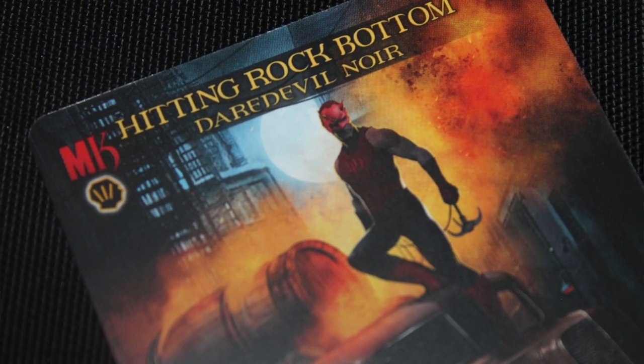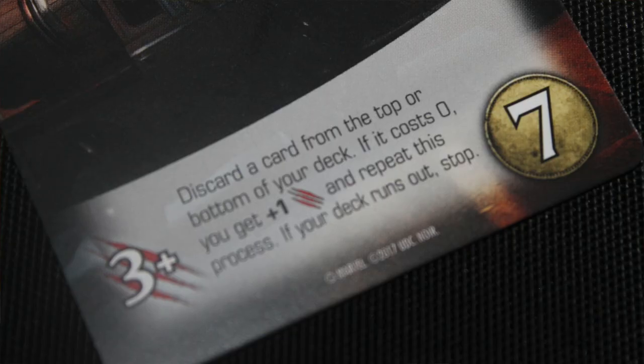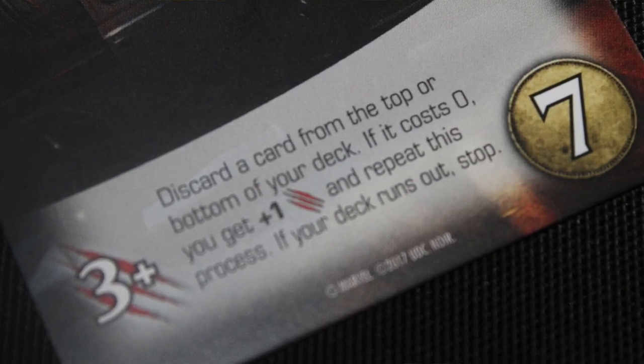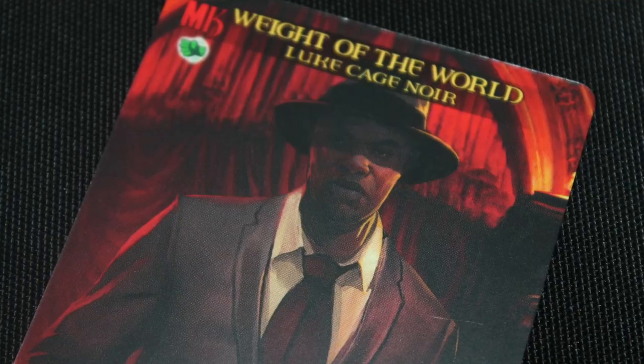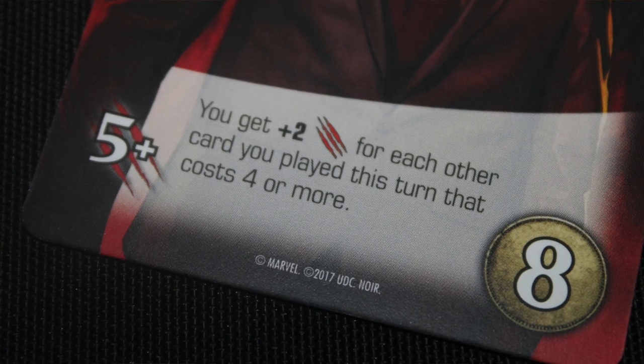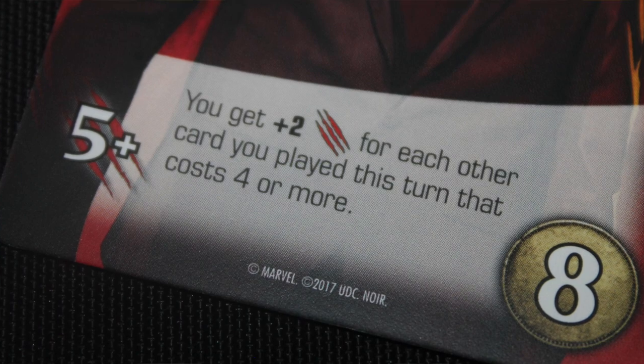Daredevil's Hitting Rock Bottom gives you three plus. It reads: discard a card from the top or bottom of your deck — if it costs zero, you get plus one attack and repeat this process. If your deck runs out, stop. So you can just keep building and building potentially with your deck with this Daredevil card. You've got the Weight of the World Luke Cage Noir card, which has five plus attack, and you get plus two attack for each other card you play this turn that costs four or more. You're seeing combinations that can make really powerful and effective hands to take down the villains.